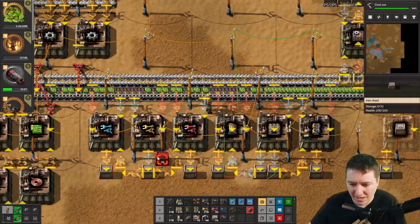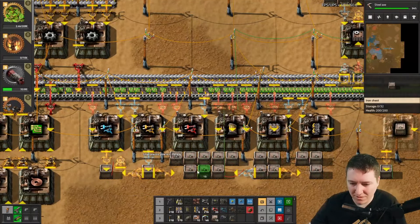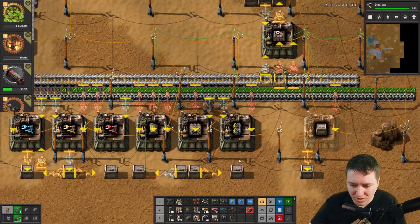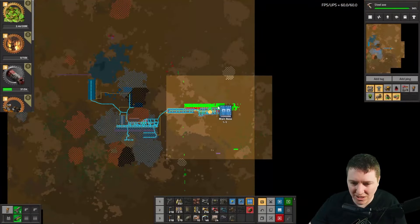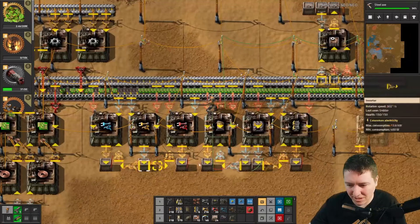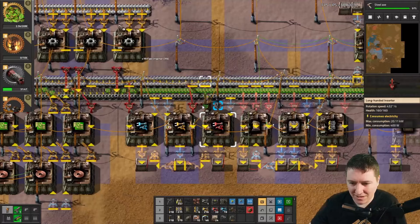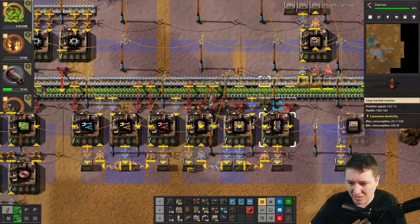Now if you make a mistake — let's say you accidentally screwed things up, removing a bunch of logic and you don't know where stuff goes and you're panicking — just get the blueprint out, restamp the blueprint, and rebuild it. If you ever make a mistake on the blueprint and think 'I don't know where something goes now,' just restamp it.